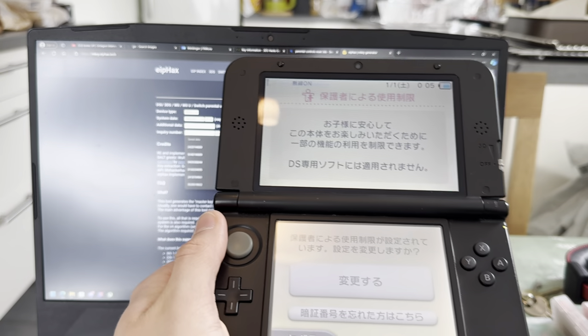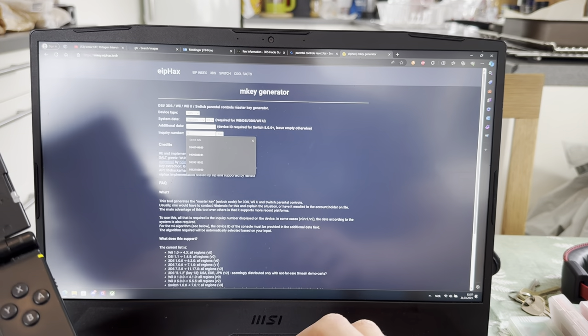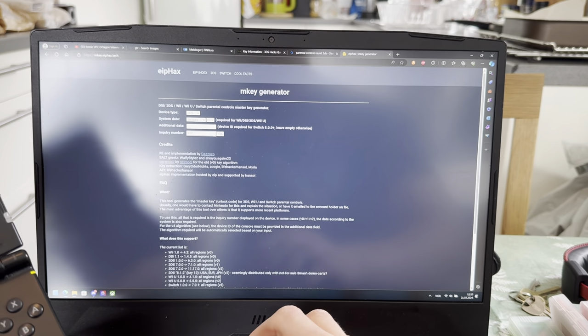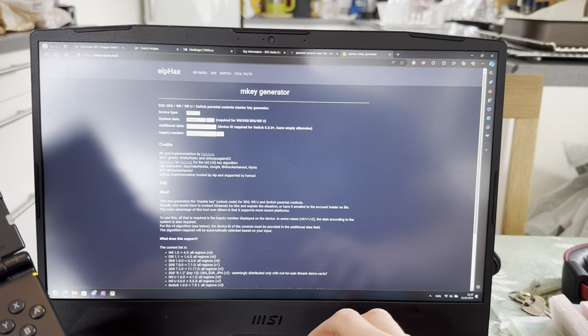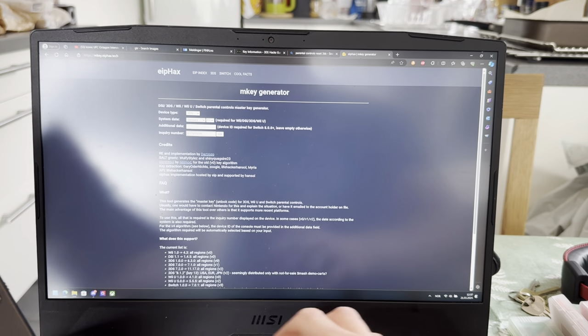January 1st, inquiry number. So I forgot the code. And this is the inquiry number: 9, 3, 7, 5, 5, 5, 0, 2, 6, 3. Go.